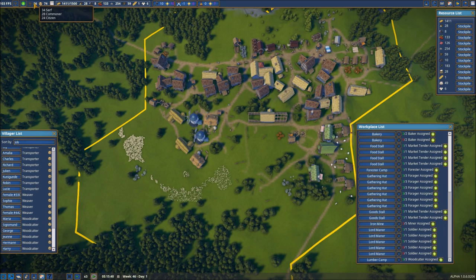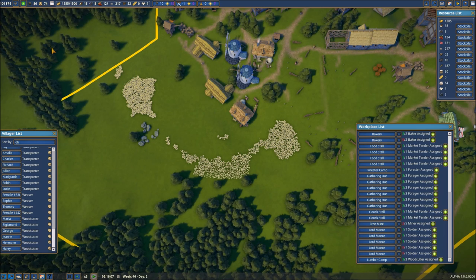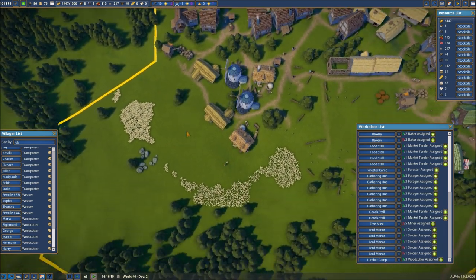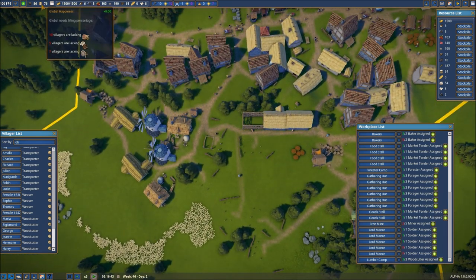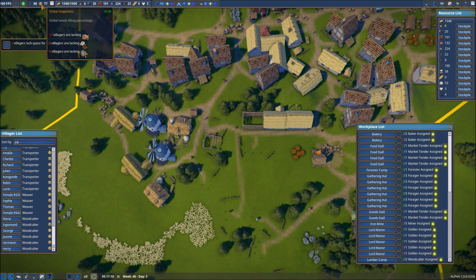We are at 86 people right now, and you can see we have serfs, commoners, and citizens — so we're doing pretty good as far as this goes. Lots of housing being worked on, and of course the church is being worked on as well. You can see the villagers are already going into the portions of the church that are completed, so that's going to help out there.